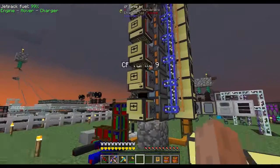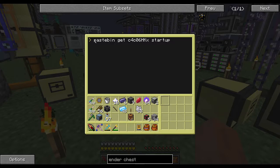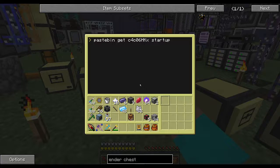For each of the slave turtles, numbers one through nine, open them up and at the root prompt - if you're still at the Lua prompt just type 'exit' to go back to the root prompt. Then type 'pastebin get' - and this is case sensitive - the code C4C06HKX, followed by 'startup'. That will save this pastebin code as the startup program on this machine.